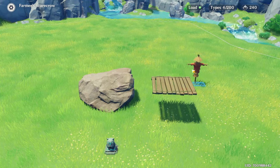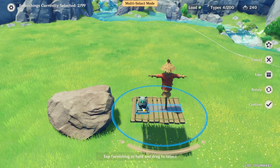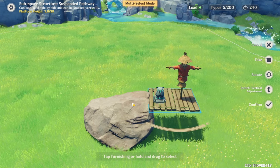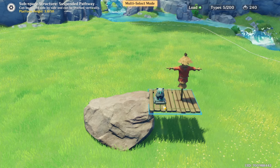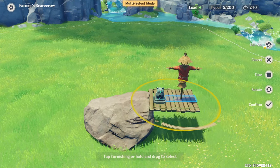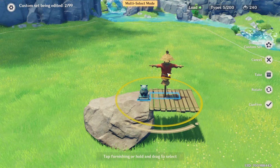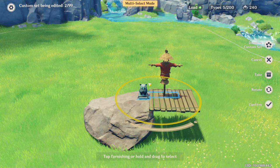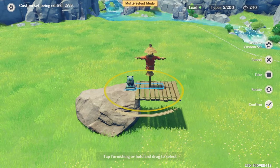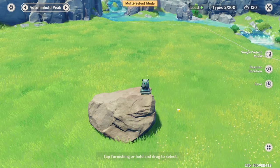You also need another item — it doesn't matter which, because you're going to delete it. Place the items on top of the platform, then place them into a set together. Then move the platform next to the place you want the item to float on top of. Make sure it's placed next to it and not underneath, because you want it to float. Grab the other item, edit the set, and move it outside the platform. The item remains floating, and now you can delete the extra item and the statue will remain there.